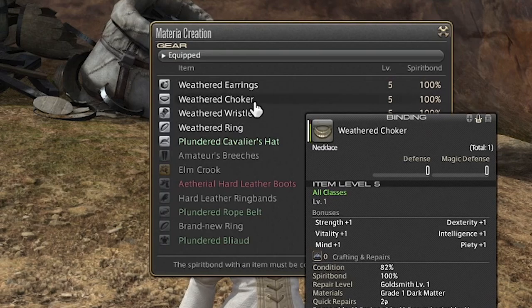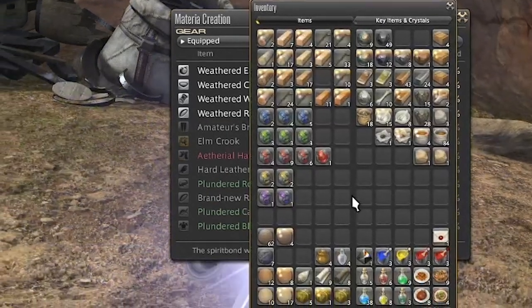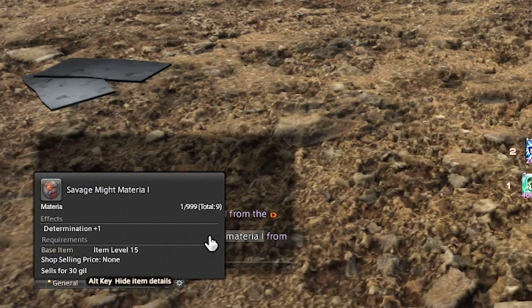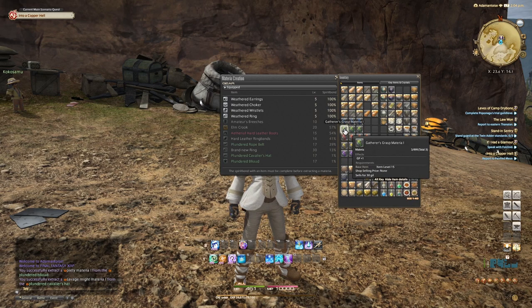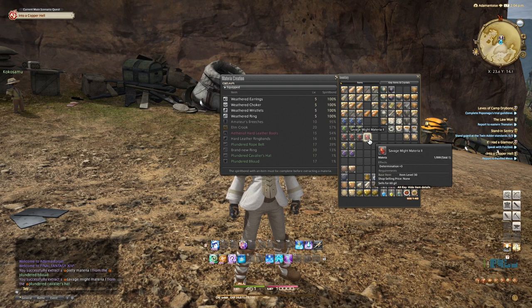Once you have the item you want to extract from, click on it. It gives you a text box confirming you want to do this. Hit yes, your character will take a moment, and in the bottom right corner you'll see that we got a Savage Might Materia 1. I went through and extracted all of the items I could, and got a whole bunch of different types of Materias. The type of Materia you get is based on the type of item, and the better the item level, the better the Materia you could get. That's how you get Materia.